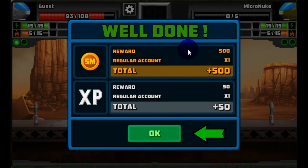The reward screen will tell you what you get for destroying that mech. You get 500 coins, which you can use to buy things to upgrade your mech, and you get 50 experience, which will help you advance your level and unlock more powerful parts for your mech.